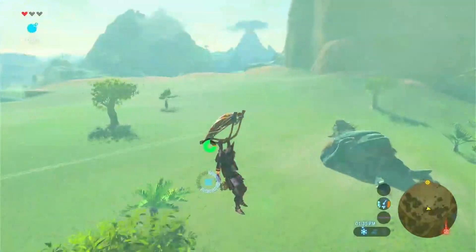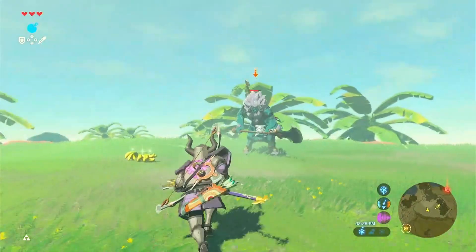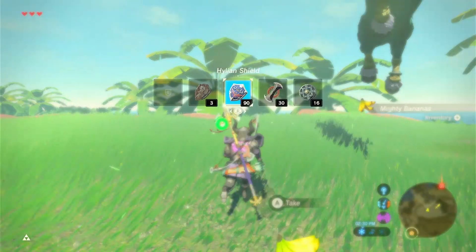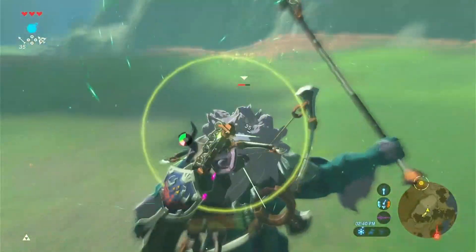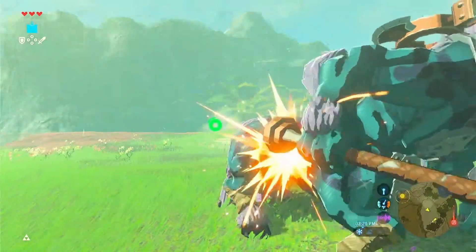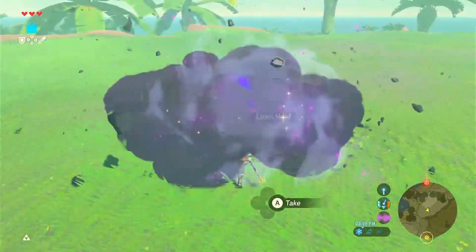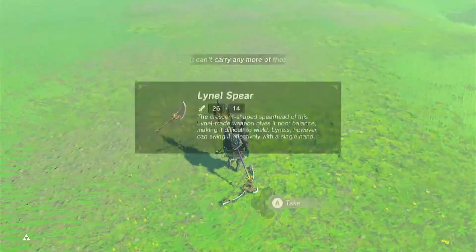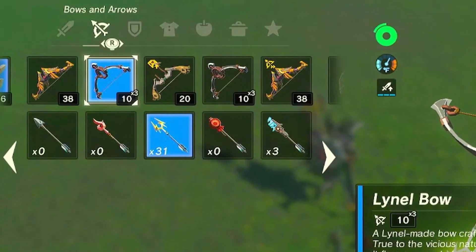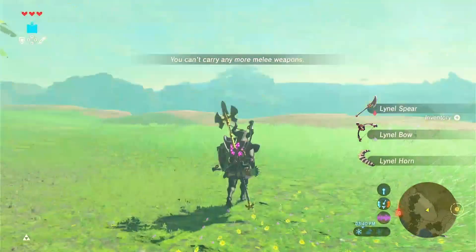The third Lynel was right there near Pharon. Surprisingly, there were also Mighty Bananas here — I had assumed they could only appear in the Yiga Hideout, but I was wrong. I quickly realized I didn't have a shield equipped, which was a close call. After taking care of it, we're done. 20 Lynels left. We're getting stronger and stronger with more multi-shot bows, though this Lynel didn't drop arrows, which was unfortunate.